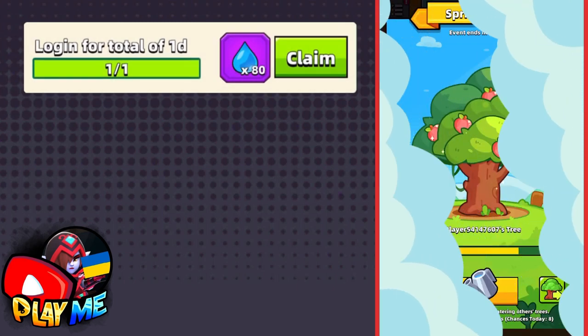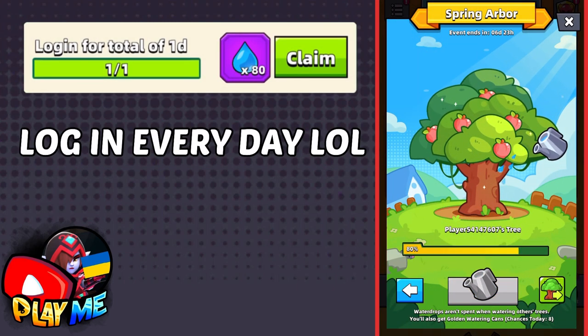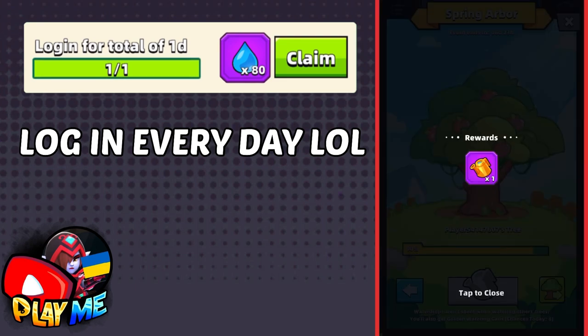We have the Spring Arbor event for 7 days, so to complete the first mission, just don't forget to log in every day for these 7 days.